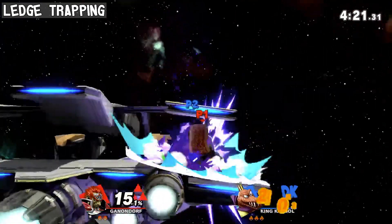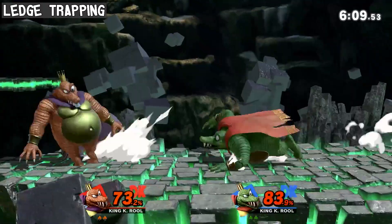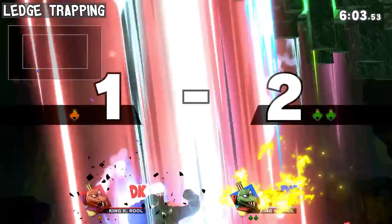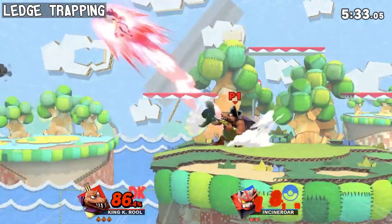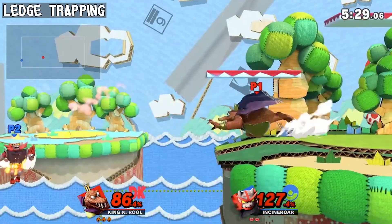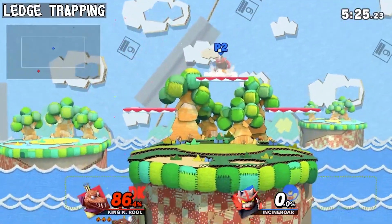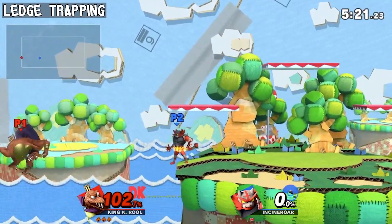This bait is mainly applicable against characters that have a big enough disjoint to beat out fair, the Blunderbuss' suction, or if the opponent is well acquainted with the timing to slip in an attack between the put away of the Blunderbuss and the incoming fair. One can also try to time a Blunderdrop at the spacing where the suction can catch neutral getup, roll, and getup attack at once, if one feels that the opponent is feeling desperate at the ledge.